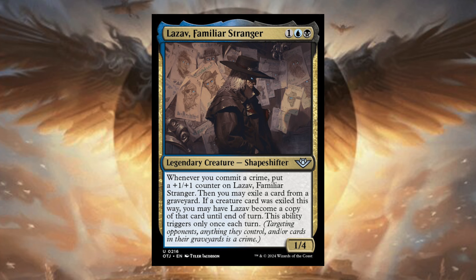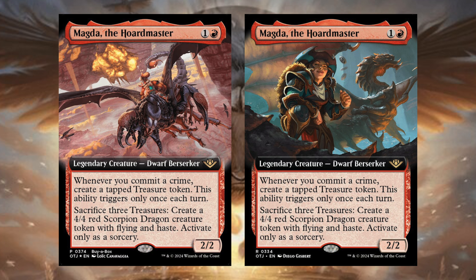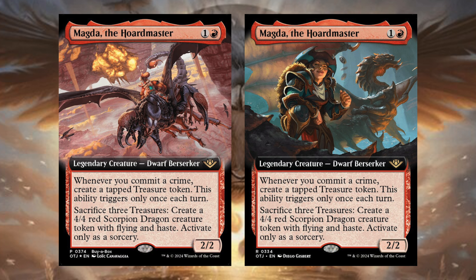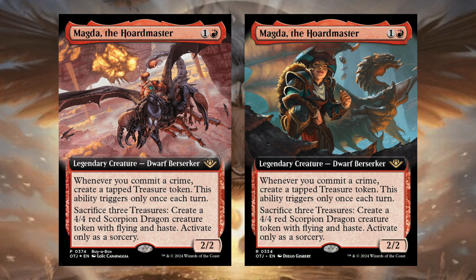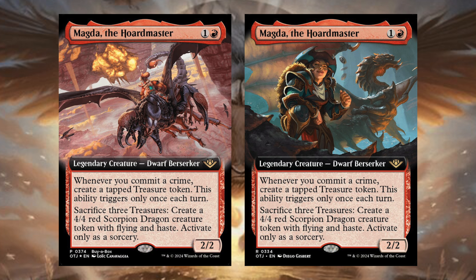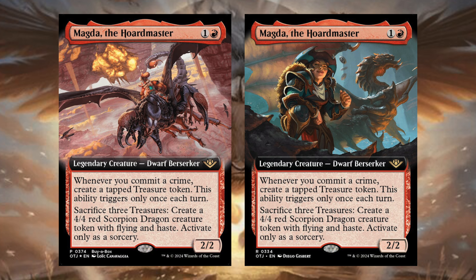Next, Magda the Horde Master — one and a red, Legendary Creature Dwarf Berserker. Whenever you commit a crime, create a tapped treasure token; this ability triggers only once each turn. Then sacrifice three treasures: create a 4/4 red Scorpion Dragon creature token with flying and haste; activate only as a sorcery. This is a rather cheap commander with a cool upside. I never built a Magda deck before, but this one sounds interesting. Definitely cool for decks focused around red hasty creatures or treasures.